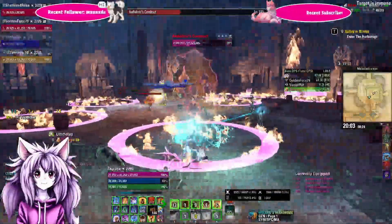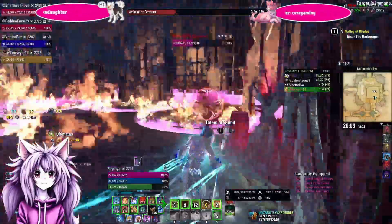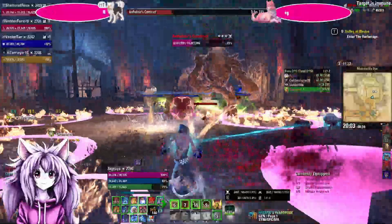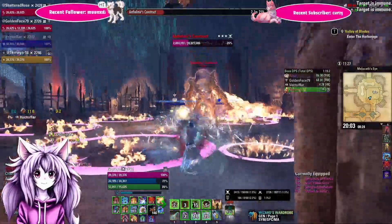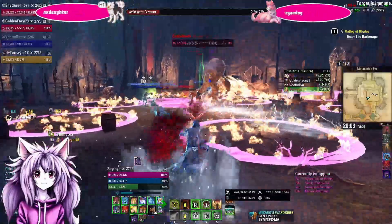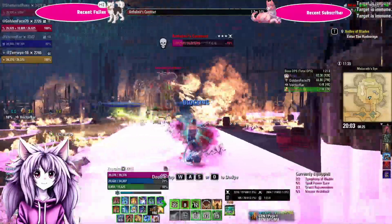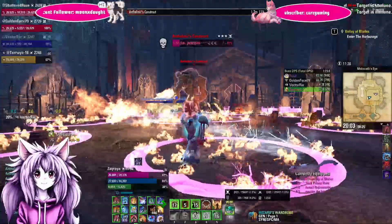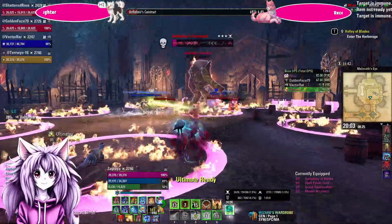She'll teleport back to the middle, and when he hits the 70–65% threshold, she'll teleport back to the middle and die, leaving just the Lurcher boss. He will gain a new mechanic — he will start breathing fire in front of him. The tank will be the main person dealing with this, as he will leave behind a small AOE under your feet, so kite it around to avoid stacking and ramping damage.